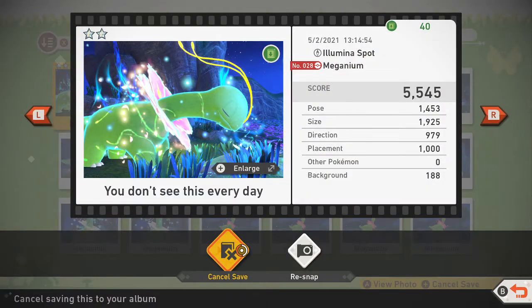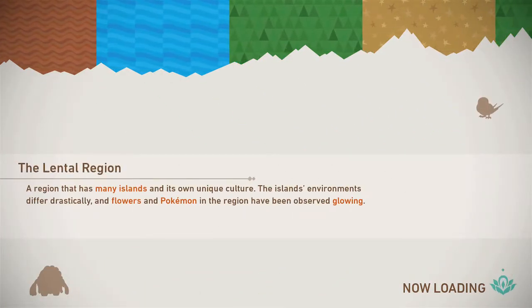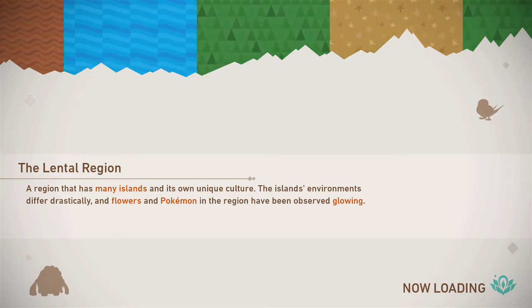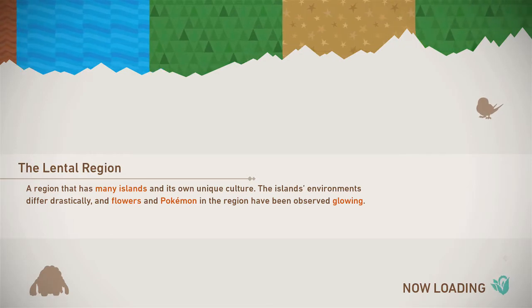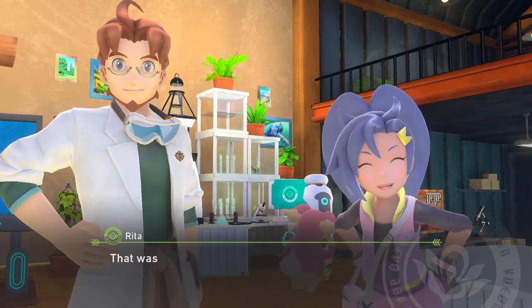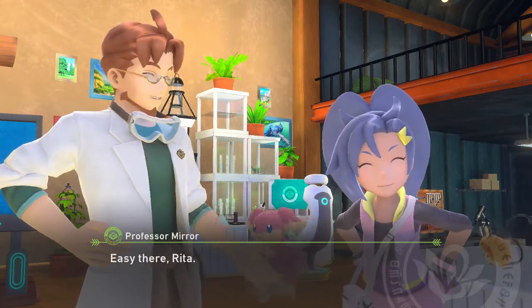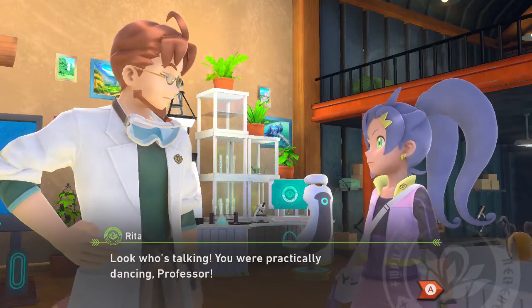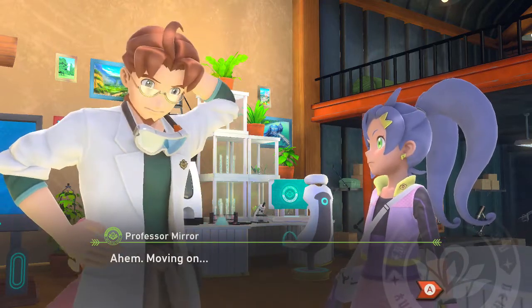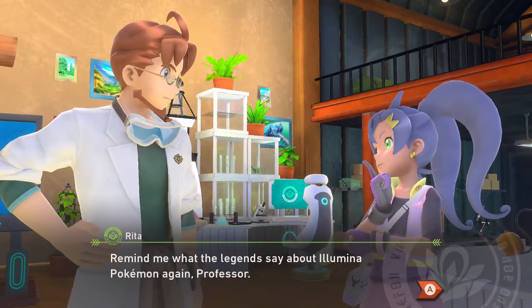We'll save that. Sniffing shot — there we go. Save. Let's find out what he has to say. Are we gonna get the fruit that we can throw? Can we throw something please, so we can get better photos? So we have — what starter Pokemon do we have? We have Grookey, Scorbunny, and I know Sobble's in here too. That was amazing, right? Wasn't it gorgeous? Wasn't it huge? There's no doubt about it — that Meganium was an Illumina Pokemon, just like in the legends.